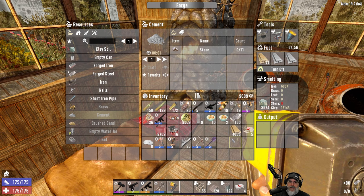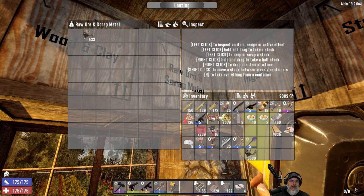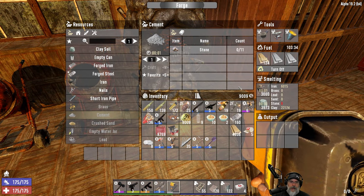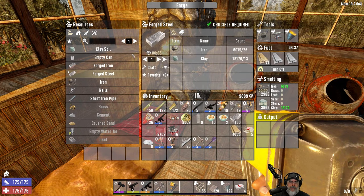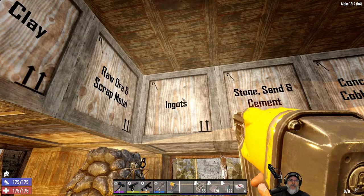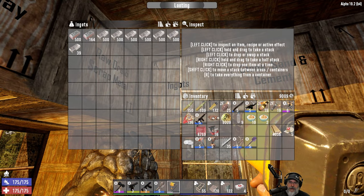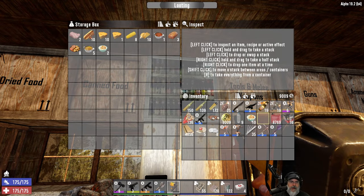Looks like we're going to have to start going back for more iron too. Let's keep a little bit of scrap iron for other things and just split this in half. Let's just keep making more forged steel — we can't have enough forged steel. I still have over a stack of iron ingots too because we need those for other things. Let's get our extra food up there.